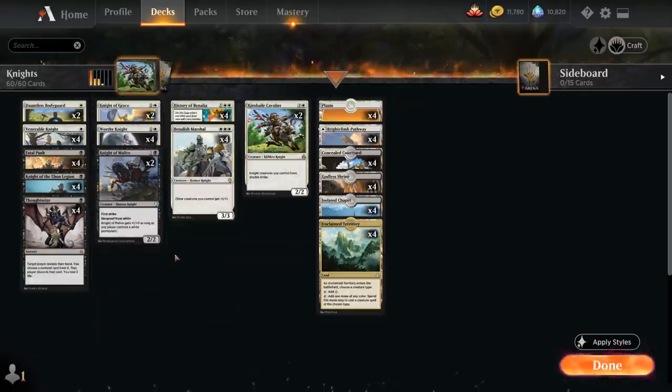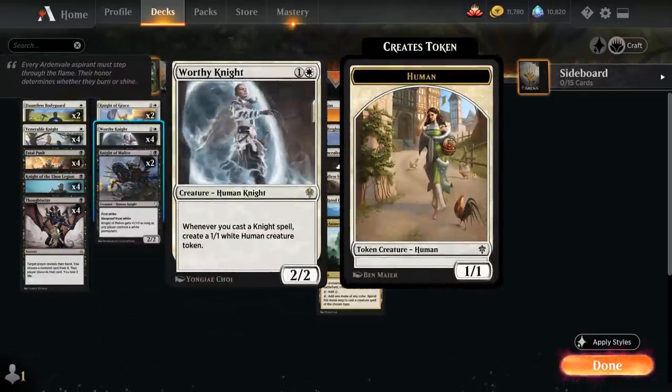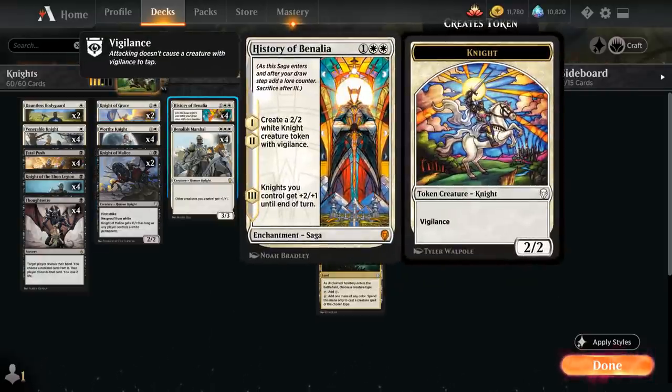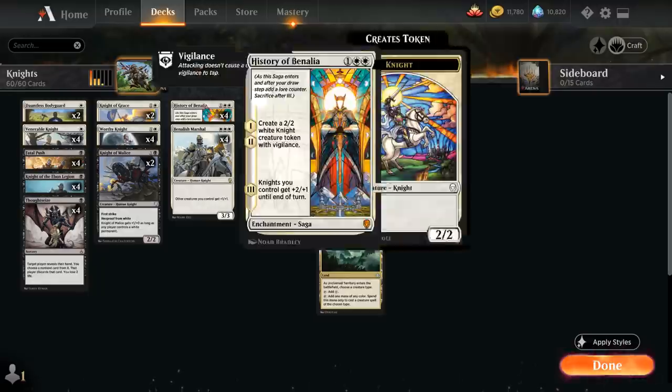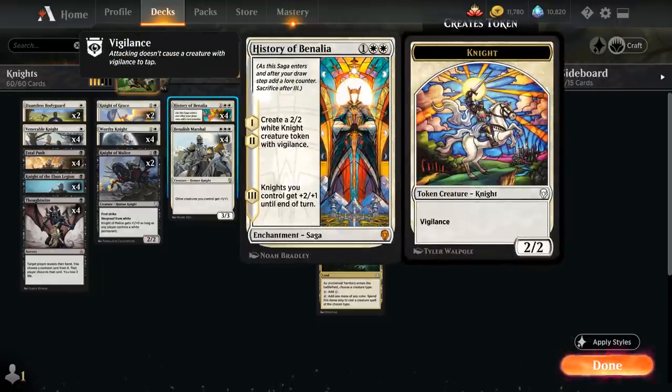Going over some of the Knight synergies and payoff cards: Worthy Knight is a 2/2 Human Knight — whenever we cast a Knight spell we get to make a 1/1 White Human Creature token. At 3 mana we've got History of Benalia, making two Knight tokens and on the third chapter of the saga giving our Knights +2/+1 until end of turn. Another addition from one of the Anthology expansions, Kinsbaile Cavalier — 4 mana for a 2/2 Kithkin Knight — saying Knight creatures we control have double strike, so this can also be an excellent finisher, especially in combination with the third chapter from History of Benalia.